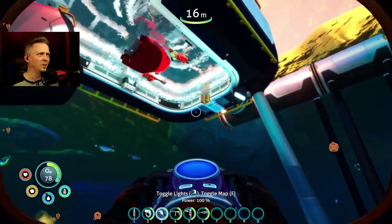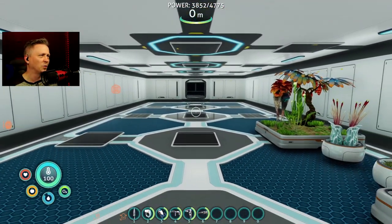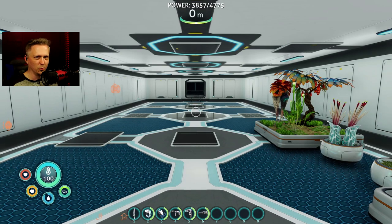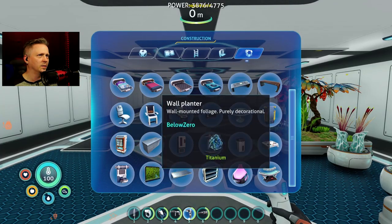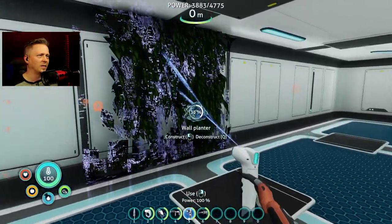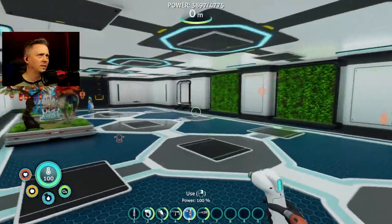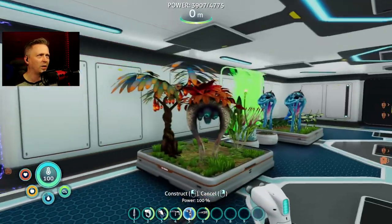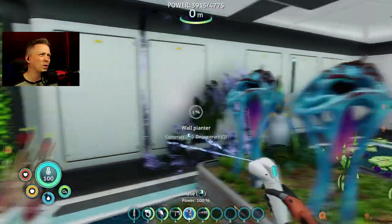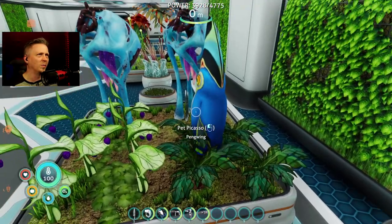Alright, got some titanium - I'm going to get to work doing some more building and decorations with the base. I want to change this room into the green room - not a green room for a band or celebrity, but a green room where we have plants all over the place, maybe even some wall planters too. Just a lovely green room going all around - it'll be like a jungle room, a place to come and feel like you're getting some fresh air.